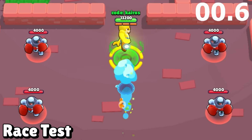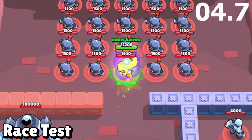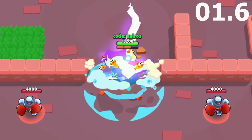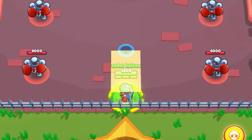Let's start off with the race test. El Primo's mutation makes him spend way less time in the air while he uses his super, but he still has the same range, so it's not much faster. After he hits the ground, he gets two speed buffs — one from his hypercharge and the other from his star power. He finishes in 6.4 seconds and places fourth out of the four brawlers.